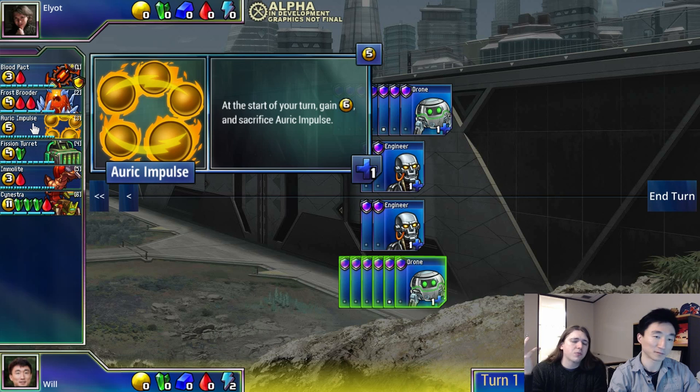Auric Impulse — this is a small change. We're just redoing the art and the name of the old unit Victory Bond. The old name was kind of an inside joke, kind of lame. The new art is awesome.